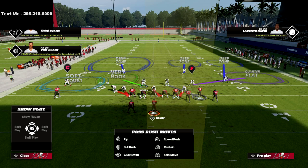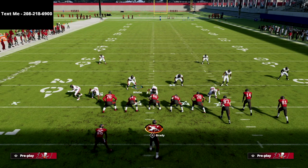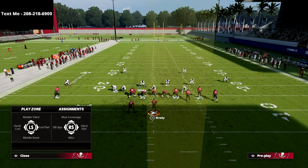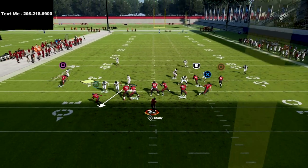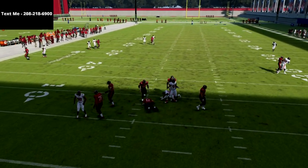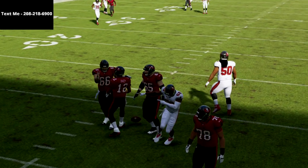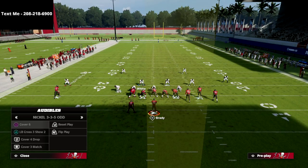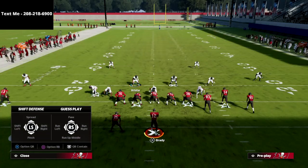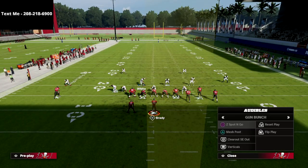And then the other thing you're going to be able to do with this is, let's say they go into like a mesh post type of setup. Take a look at what this defense is going to do against that. Obviously we get great pressure, but the circle receiver was completely bagged. The drags were both taken underneath really, really nicely. So all in all guys, this is the best defense that I have been able to find up until this point against gun bunch.